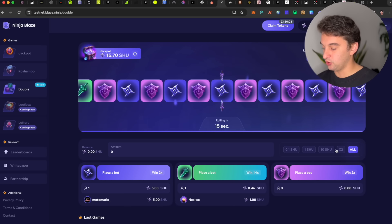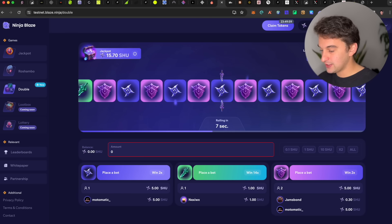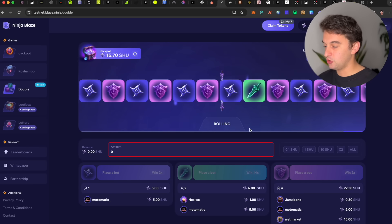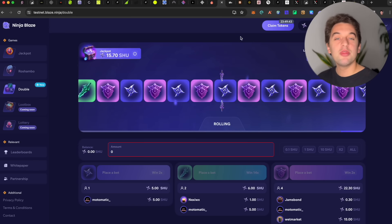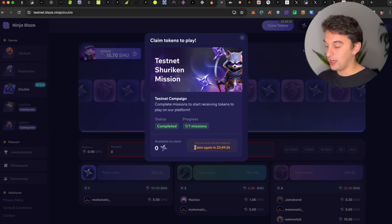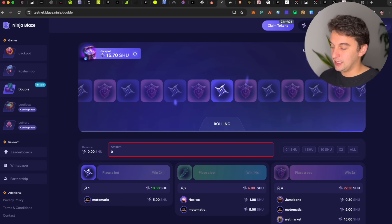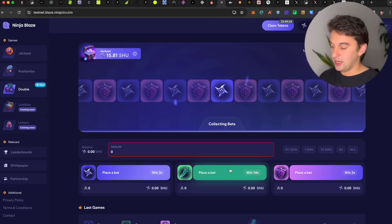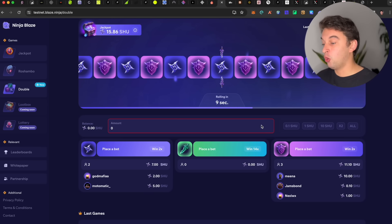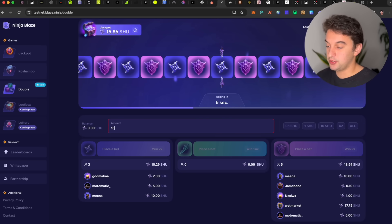For the Double game, you put the amount and choose where it will land — on a 2x, a 14x, or a 2x of a different color. Make sure to come here and do it once every three to five days. You can claim free tokens every 24 hours. For example, place everything on the 14x green one and let it go. It is all on Goerli — all free to use, all free to earn.